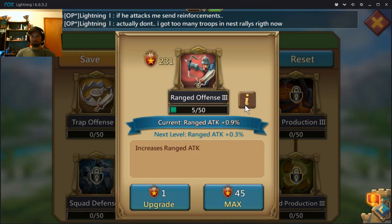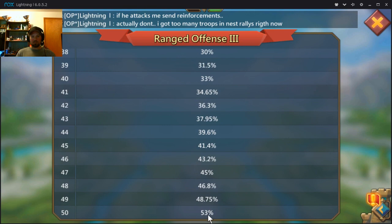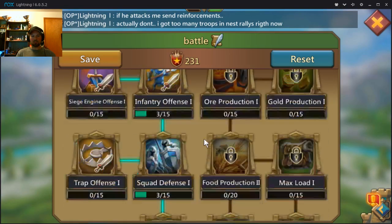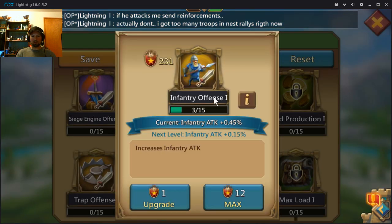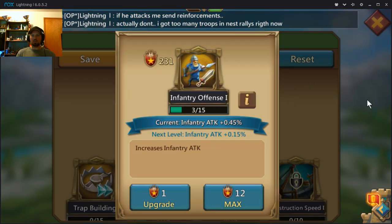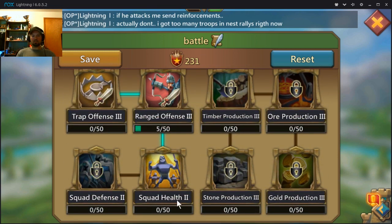You'll see this one at the bottom gives me 53% attack damage, compared to one of the top ones which only gives me 7%. You want to do the bottom ones first — they give you the most benefit. So unlock everything all the way to the bottom.